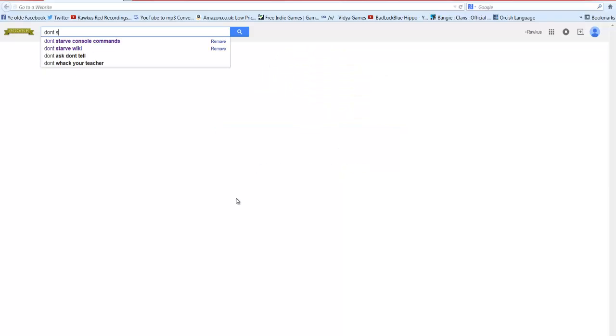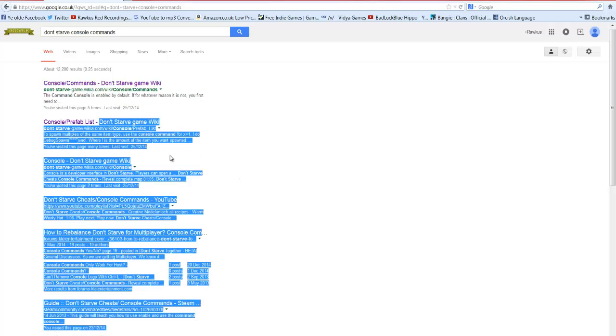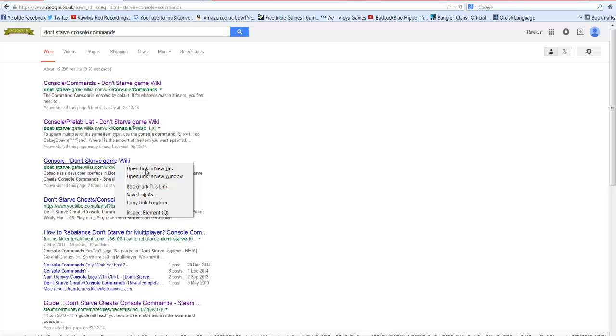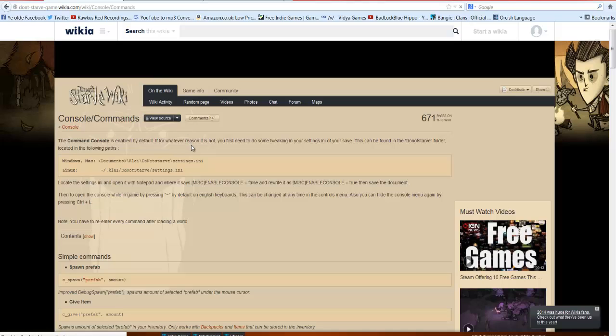Go on Google and type in 'Don't Starve console commands.' The top two hyperlinks are the ones you really want to go to, so we'll open both in new tabs. That'll save us a little bit of time.